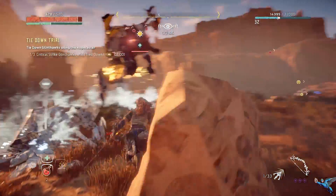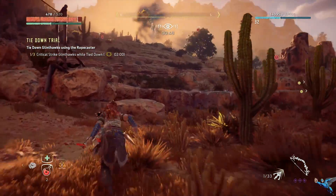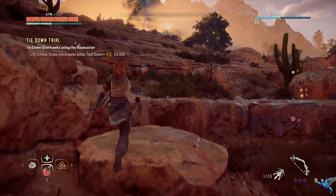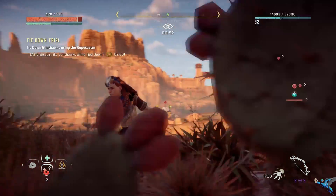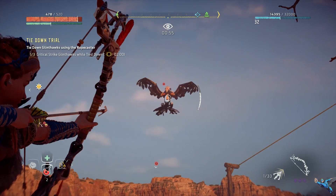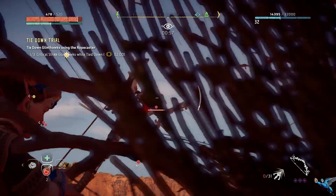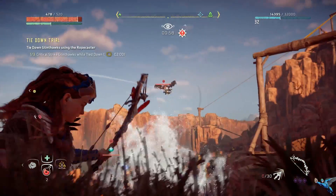Once it's down, get the critical strike in and move on to the next one. The critical strike is a little funky — you have to make sure they are completely down or else you'll just swing your spear at them. That's one of the things I don't like about the game: how precise you need to be with stealth attacks and jump attacks. Pick your next target.